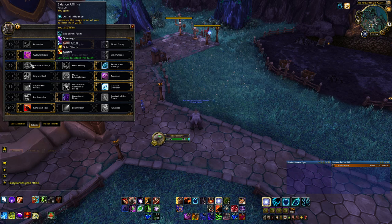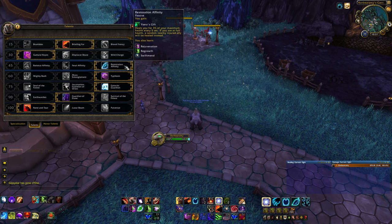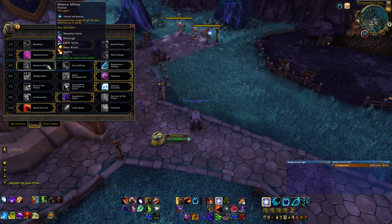If you want, you can take Balance Affinity — you get 5-yard range added to all your abilities and do a little bit more DPS. If you're not tanking, you can go into Moonkin form and do a mini rotation for a small damage increase. Feral Affinity is not great; it just gives you movement speed, and you already have a bunch of movement speed by default as a Druid, and none of the abilities are that great. Generally, Restoration Affinity is your go-to, and then Balance if you want to mess around.